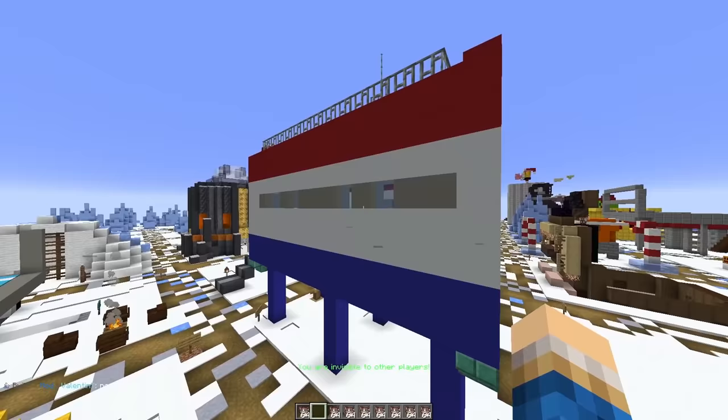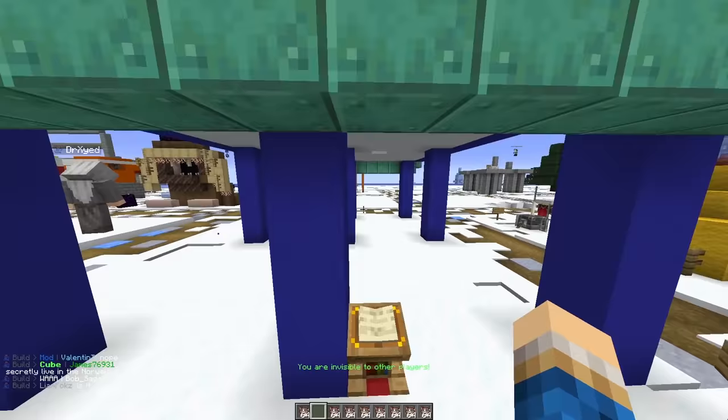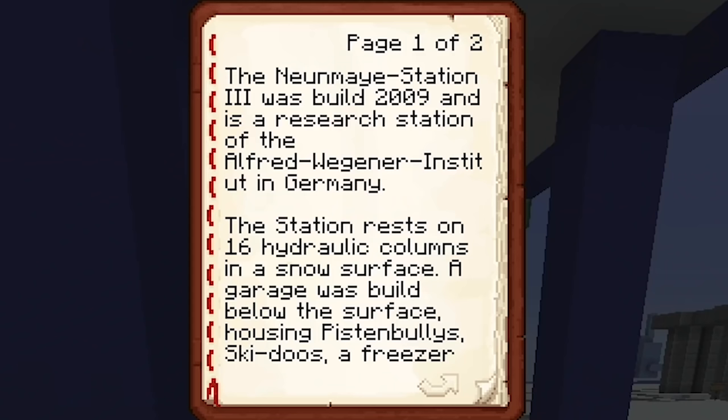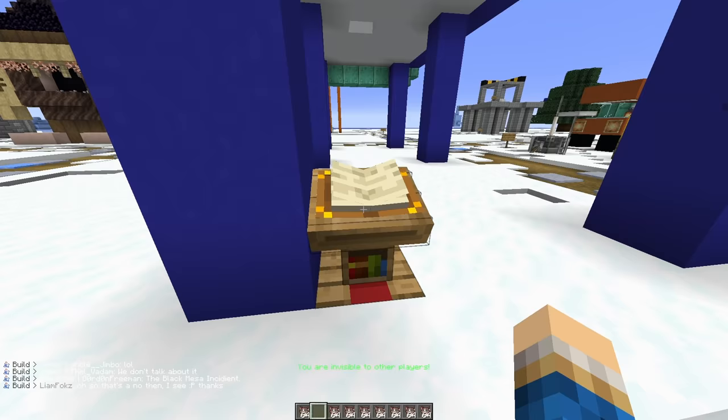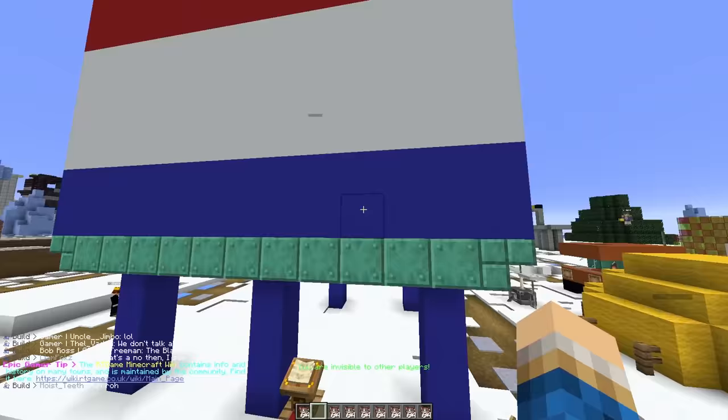This is quite jarring. The Neumayer Station 3 was built in 2009 and is a research station of the Alfred Wegener Institute in Germany. The station rests on 16 hydraulic columns on a snow surface, with a garage used below the surface housing piston bullies, ski-doos, freezers, and technical equipment. Hydraulic feet rest on metal platforms, and the whole complex was lifted to prevent the building being captured in snowdrifts. Is this an actual structure in Antarctica? It's Pepsi. No, it's not Pepsi.